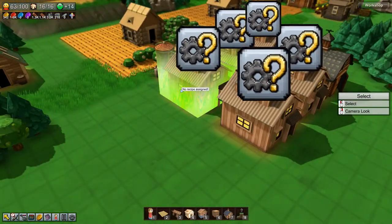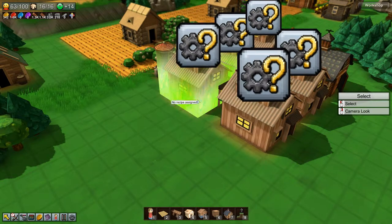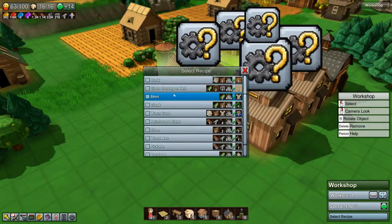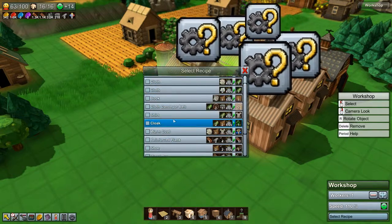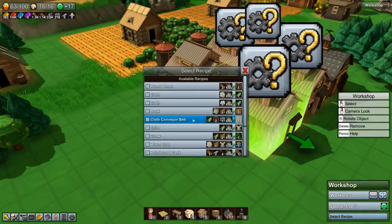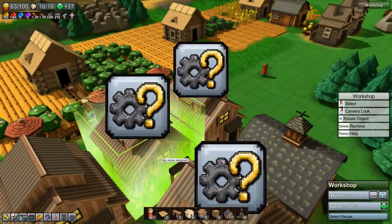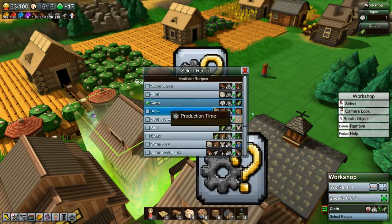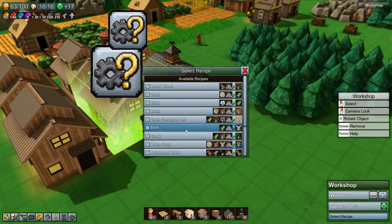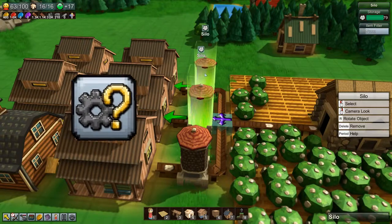This one here is going to be for cloaks, so what we're going to want to make is cloth. Then we'll make this one the cloak, and this one the same thing — cloth. And this one will be the shirt.